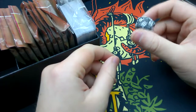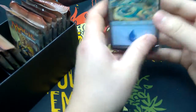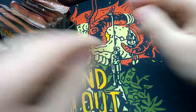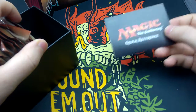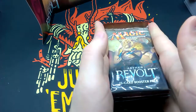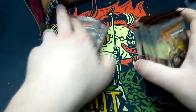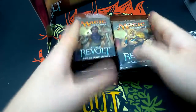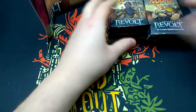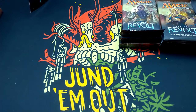Let's see what's in this box. First we got a spin-down die, then we got the land pack, a quick start reference guide, and we got the booster packs — ten as promised. Very good. Let's get to opening them.